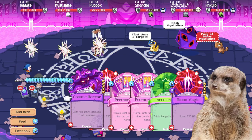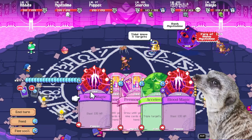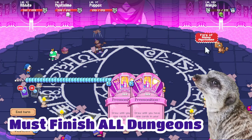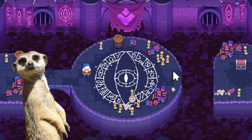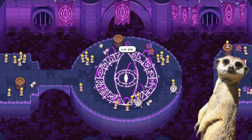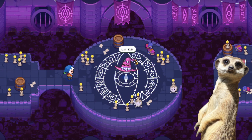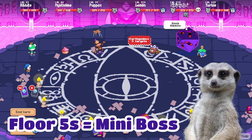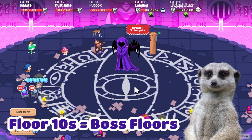First things first, what is this dungeon anyway? It's an infinite dungeon you can unlock by finishing all of the dungeons in Moonstone Island. It has two maps: one for battle and one for rewards. For the battle maps, you just have to defeat a party of spirits to unlock the next floor. Mini boss floors are found on fives — like floor 5, 15, 25, and so on.